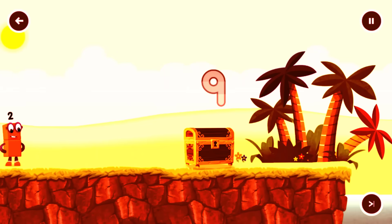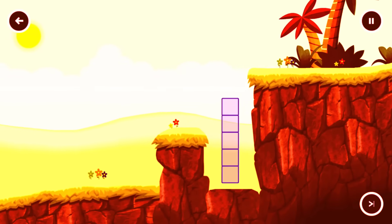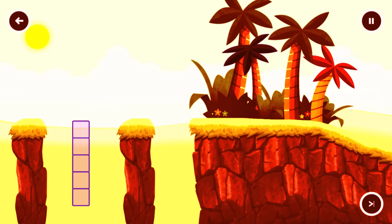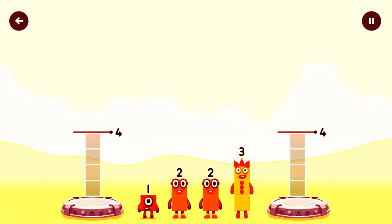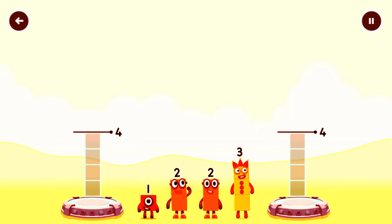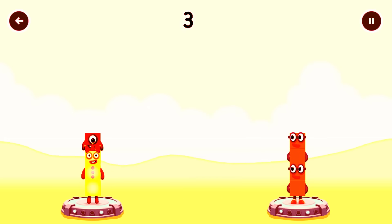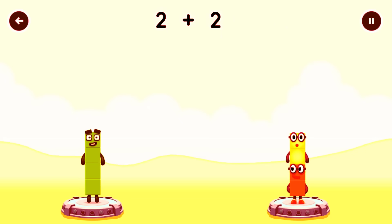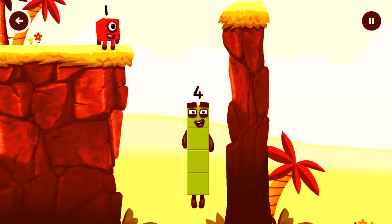Numberland. Share the number blocks evenly to make two groups of four. Drag the number blocks onto both sides until they have the same number of blocks. That's right: three plus one equals four, two plus two equals four, four equals four.